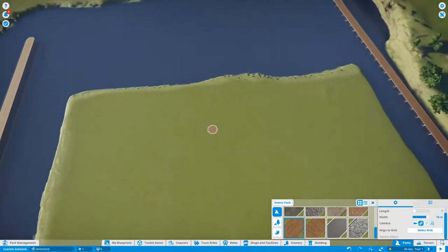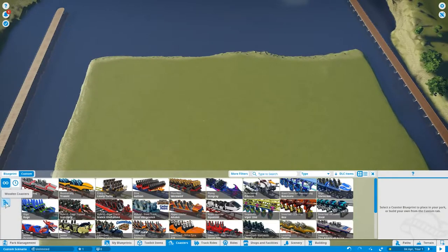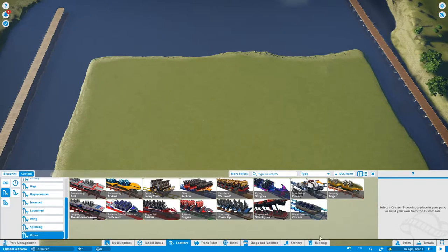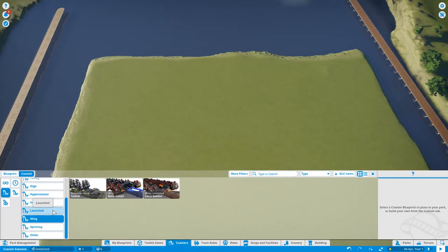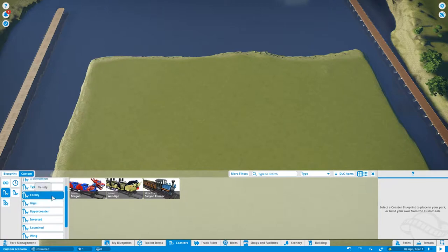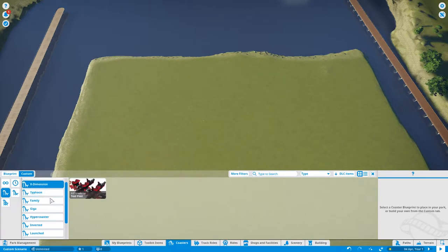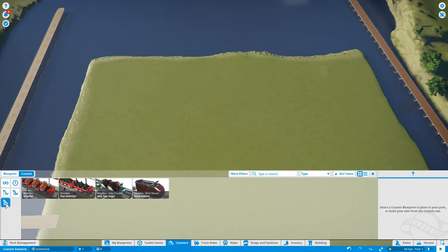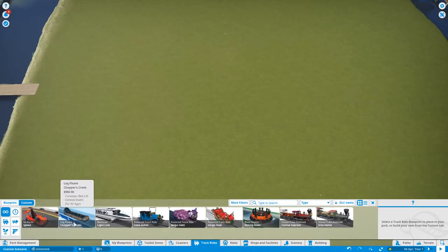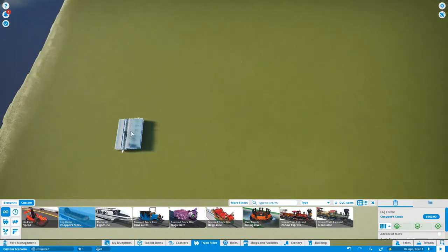I'm going to start building my first coaster here. The coaster can be water-related. Looking at the options — the family one could be perfect, but it's not really related to the aqua park theme. The wooden one maybe, but not too sure. I'm going to go with one from the track rides.